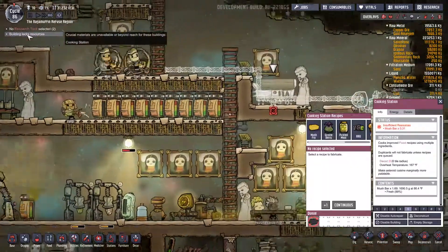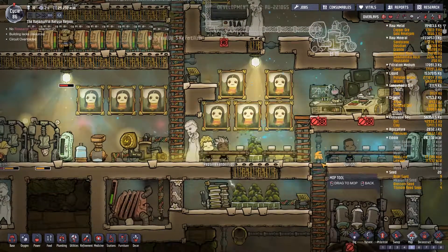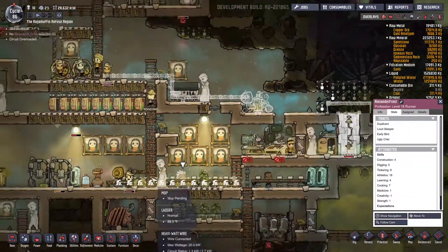Building lacks resources — the cooking station is out of stuff to make more mush fry. And dude, with the piddle again. Please — is someone incontinent or something? Did I accidentally bring on someone who just pees all over the place and I just did not notice?